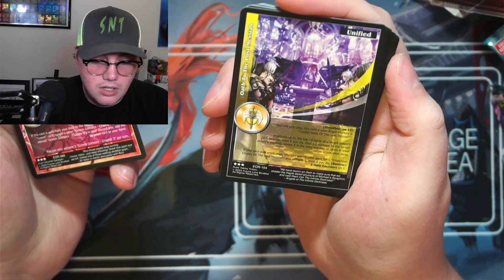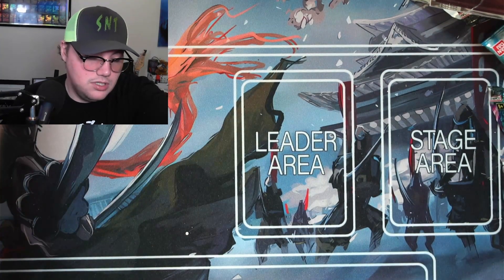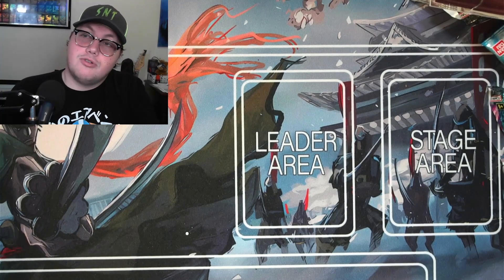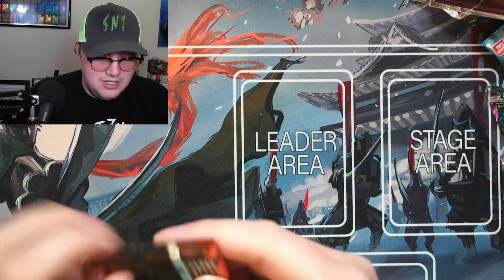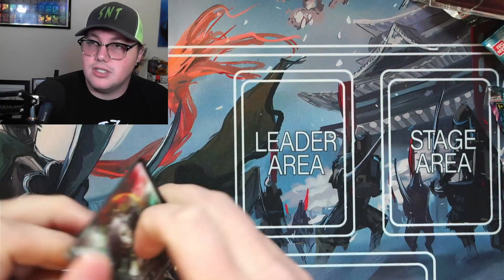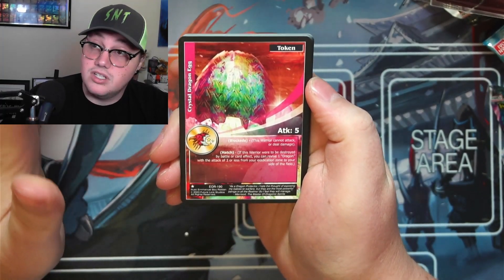...and Oath to the Lost Messiah. So those are our two rare cards. This card trick will be very difficult for me. It's five attack and it has a blockade, which means it can't attack. There may be something you can do to get around a blockade with mystic beasts, but I'm not 100% sure.